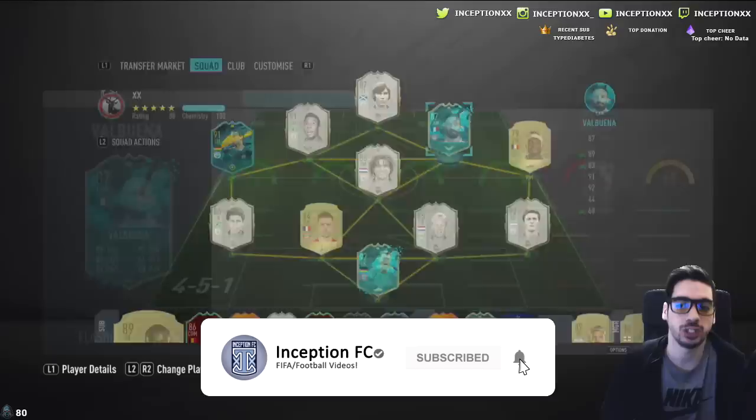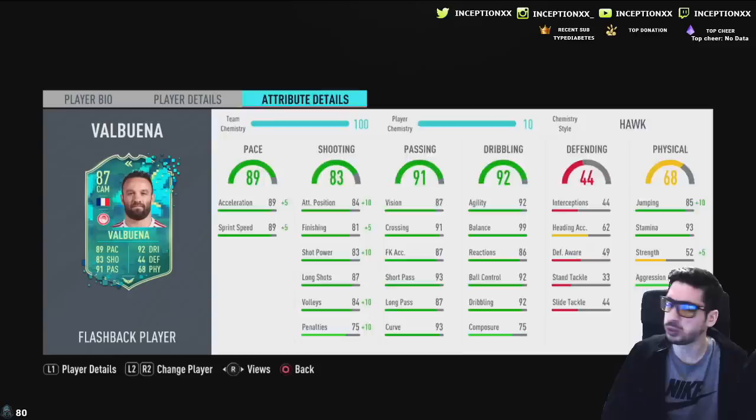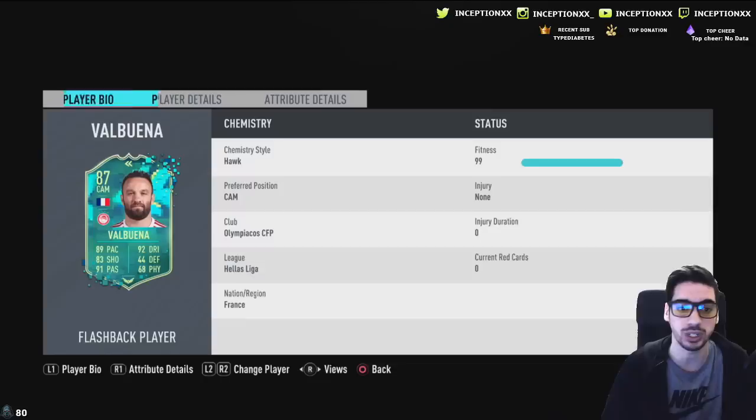Hey guys, what's going on — Inception here. Welcome to another video. We have Flashback Valbuena to check out today. This is a concept card. I was looking at the chemistry styles and decided to go with the Hawk chemistry style just for now, to give him a shooting boost — shot power and finishing boost. His dribbling I'm not too concerned about because he's five foot five, high-medium work rates, three-star three-star.